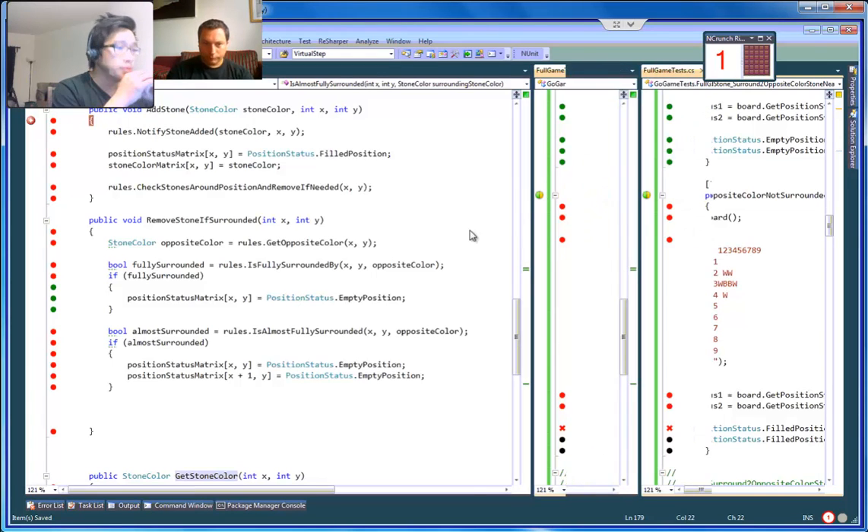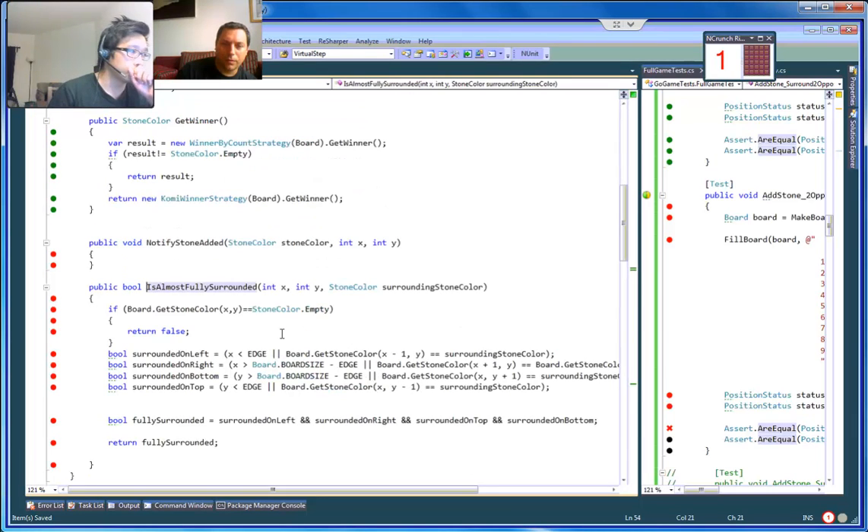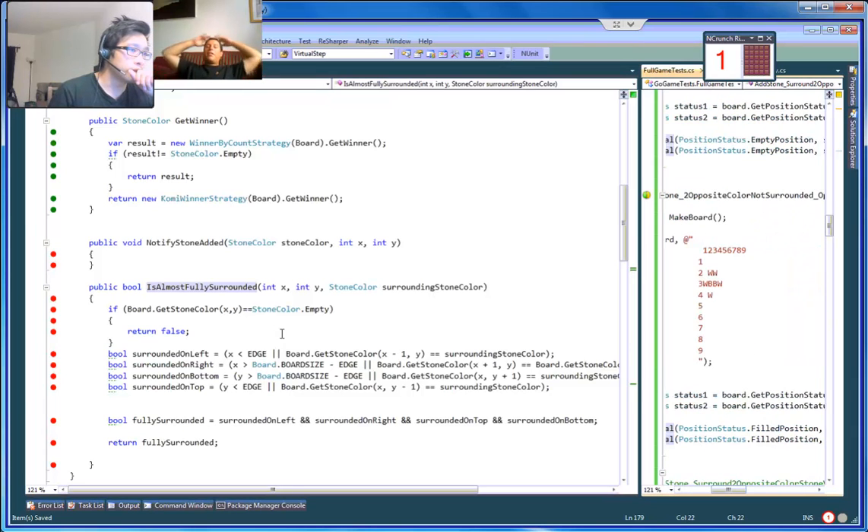Maybe the best way would be to check which stone is not the opposite color, but the same color. Check what stone that is — the same color — and check if that stone is almost surrounded except for the one that's adjacent. That's a good check. When we get this, is it already doing that? No, it's not doing that right now.